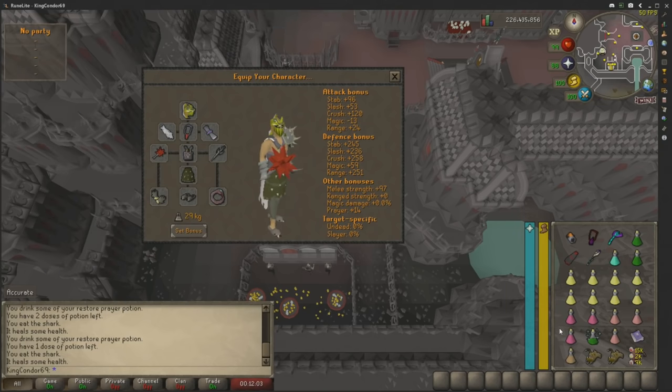Other than the basics, you do need at least one normal Nightmare KC to be able to attempt this boss. My suggestion is either practice the Nightmare or go to a mass world and just survive a KC. It's not very hard, and then you can start doing Phosani's Nightmare, which in my opinion is a hell of a lot easier and more clean.